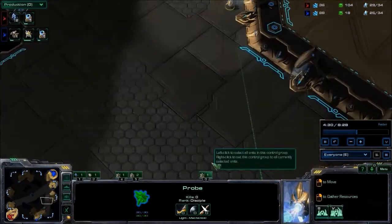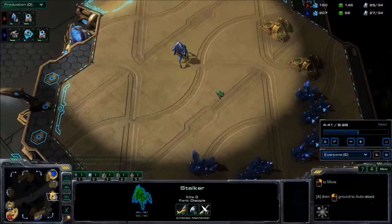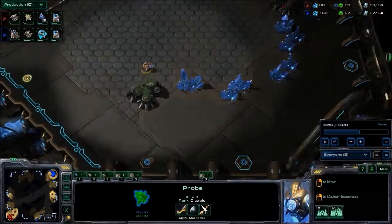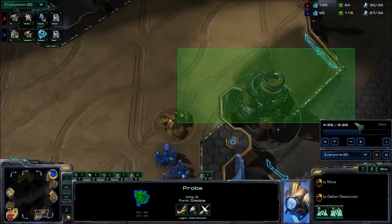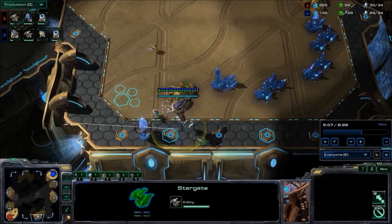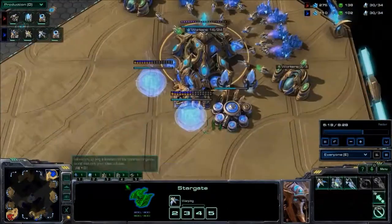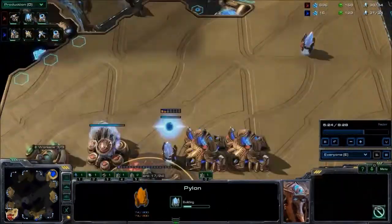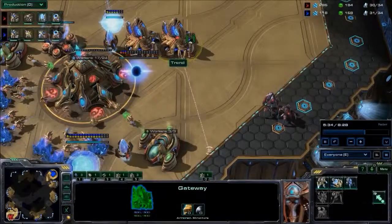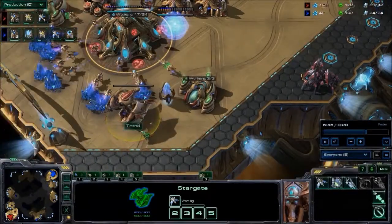It looks like Trend is reading Arthur's mind. Once he went to the base, he didn't see a lot of stuff going on there — he said that's strange, I've got to figure this out. The Stalker isn't going to be able to catch the probe. Trend's got to check every nook and cranny. He's going to come down to the south end of the map and spot the Stargate even before it's finished. This is a horrible day for Arthur. Now he's committed to the Oracle and doesn't have another play as he was so far behind. The surprise is going to be no surprise — you might say the surprise is on Arthur and not on Trend. He's getting more gateways online, and the Stalkers are already in position to fend off that Oracle. And he has a Stargate of his own just warped in as well.